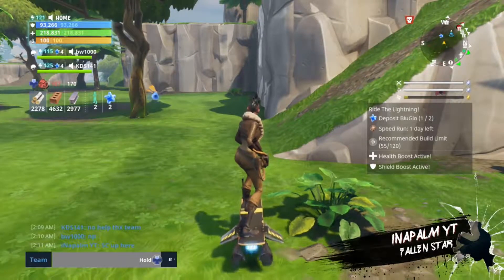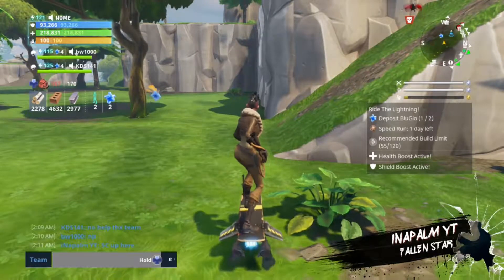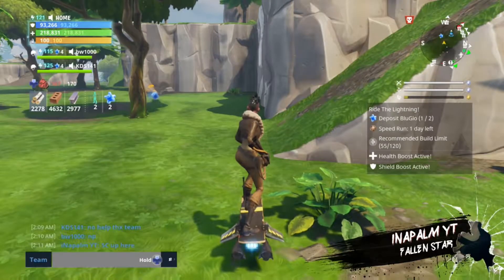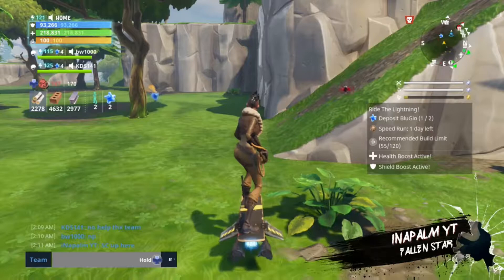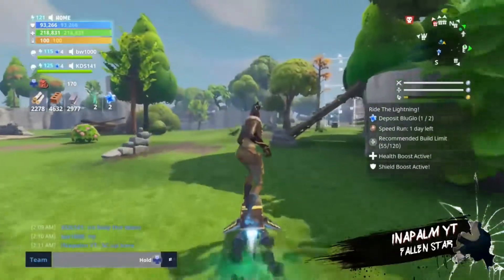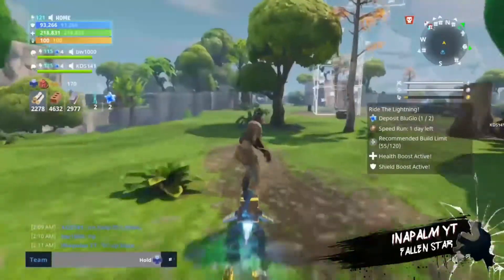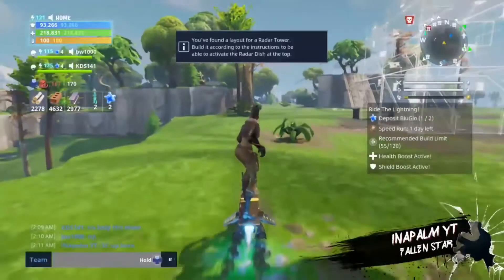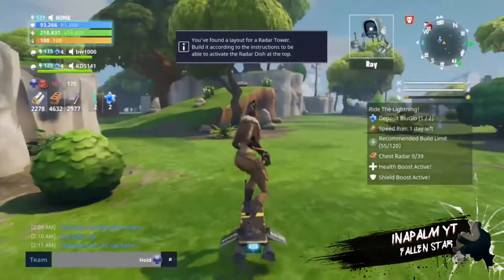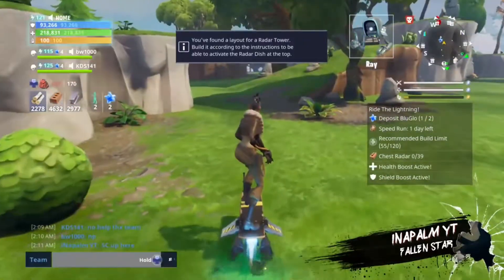Hey guys, welcome back to another Fortnite quest tutorial. This one's going to be for the blockbuster event, and the quest in particular is Fallen Star. I may have played the game a little bit, and this is going to be the one where you actually get that mythic ninja. Personally, I don't think he's any good at all — maybe he's got good squad bonuses, but I haven't really checked.